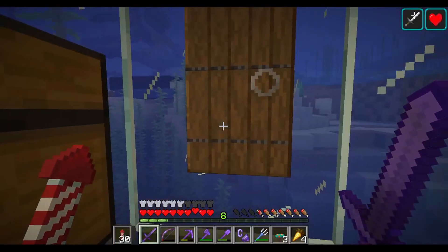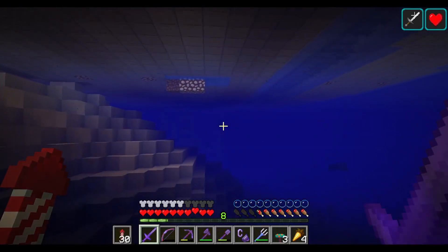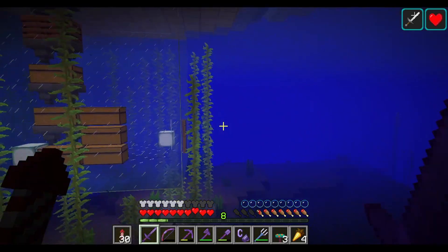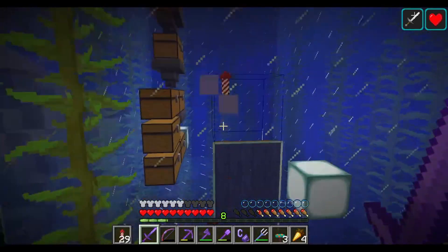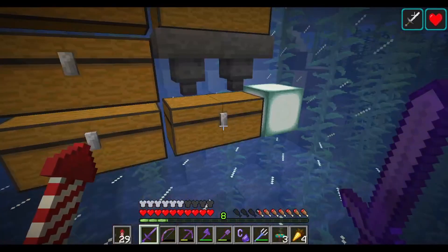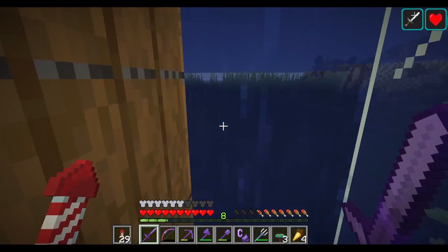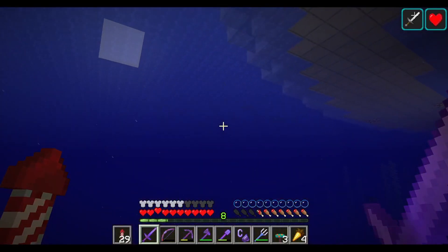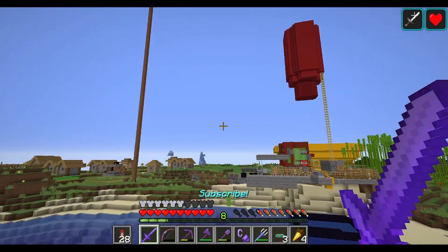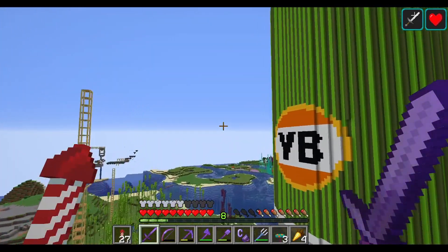I've put some extra chests in here for storage. Let's see — over here under the sugar cane farm, there you go, you can see it coming in. I've done the exact same thing — a couple of composters for more bone meal, some chests. And that is what we've done so far. That is how the overworld and the nether are coming along.